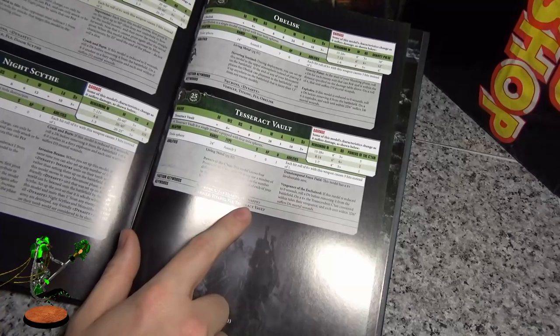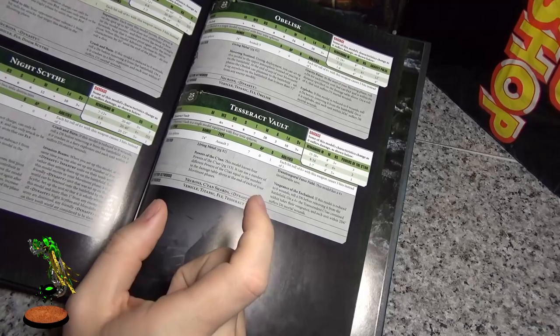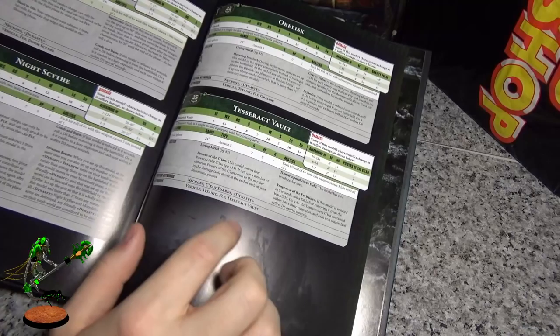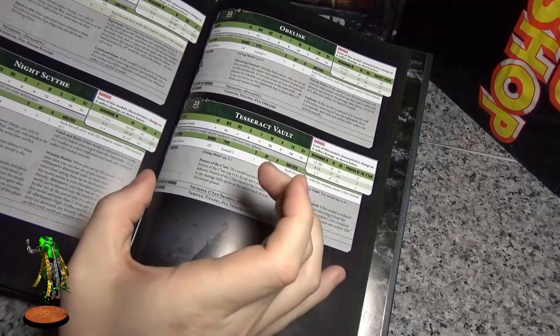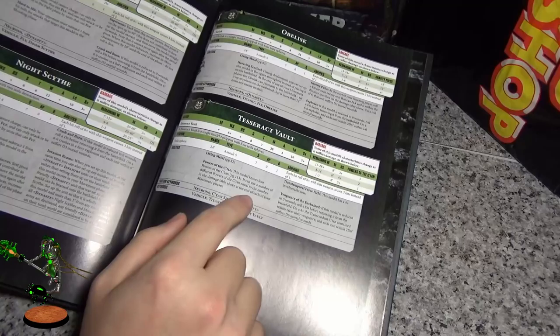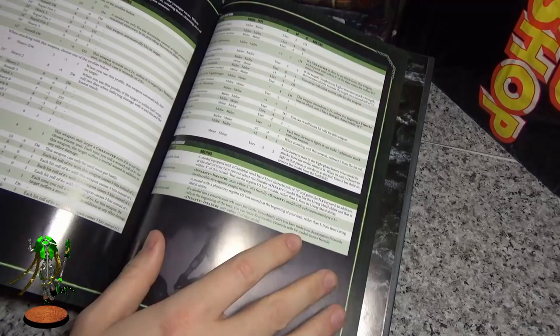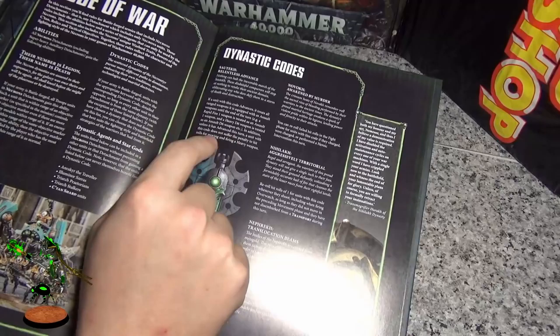Tesseract Vault — at last, a Lord of War that's actually usable. It has 20 Tesseract shots and three powers of the C'tan in those four, so if you take two of these you can pick the same powers twice. The best thing is it has a dynasty keyword and can benefit from stratagems, so if you run it in a Psychomancer tech dynasty you can use two command points to get plus one to hit. 20 Tesseract shots on a 5+ is just nasty. Also, making charging this thing dangerous because it's 20 Tesseract shots to the face.